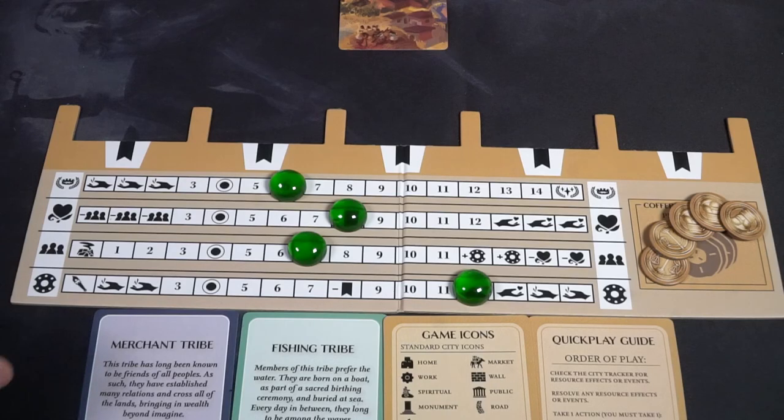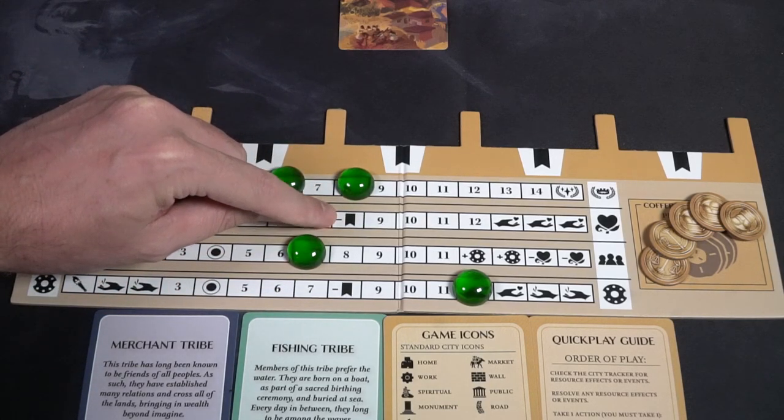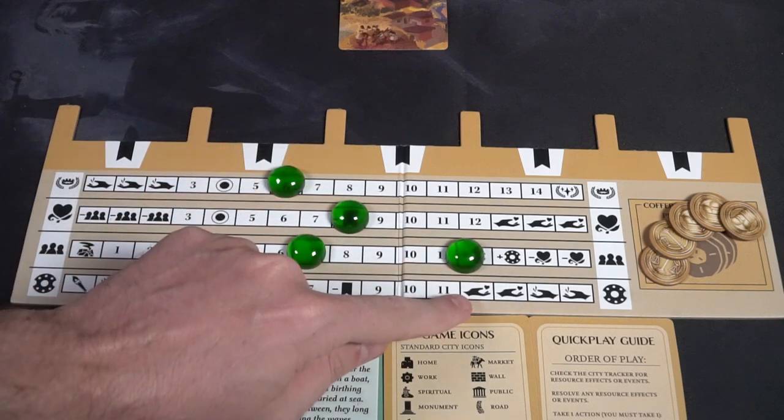The first thing you'll do is choose a player — they'll have their four cards in hand and they're going to take a look at their quick play guide. The quick play guide is going to have steps in order you will take, and then once you've finished all those steps you will pass to your left and the next player will take all of their steps, up to the point where the game ends, triggering one of the many victory or loss conditions of the game. The first thing you will do on your turn is check to see if the city tracker board has any of the markers on any space that has an event or a resource icon.